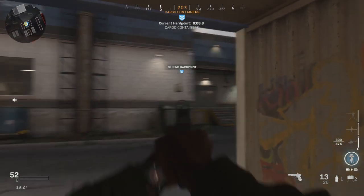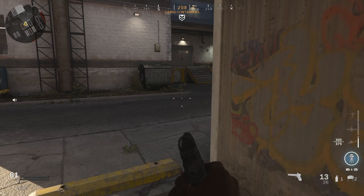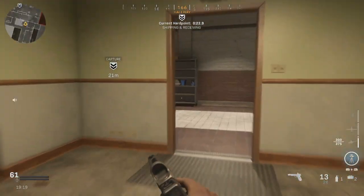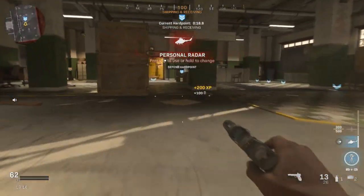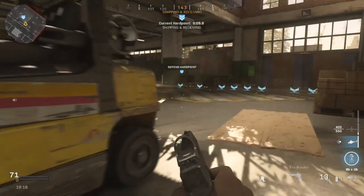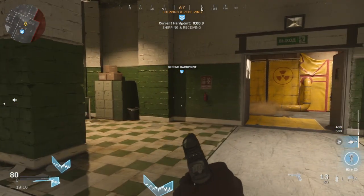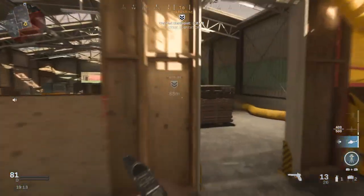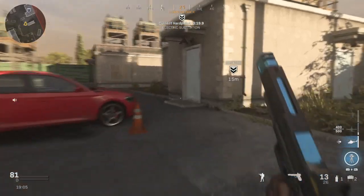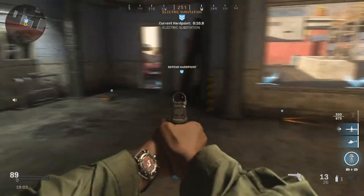So as for loadouts, run with the guns you're most happy with. Sometimes it's a good idea to run claymores so you can defend hardpoints. Because using this strategy where you know the hardpoints, you're generally going to get there first. This is shipping and receiving — a lovely big hardpoint with loads of great places to tuck yourself in. Next we've got the electric substation over there. Consider running shrapnel so you've got two lethals, and also restock so your lethals and tacticals recharge over time.